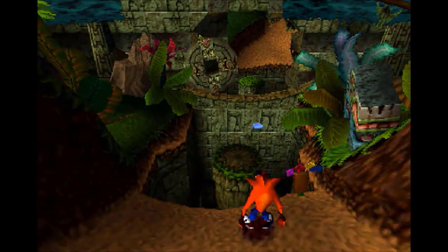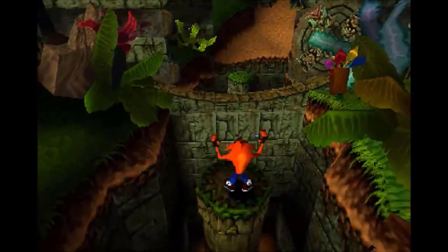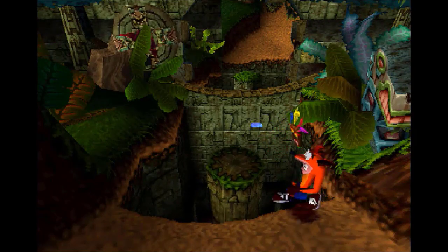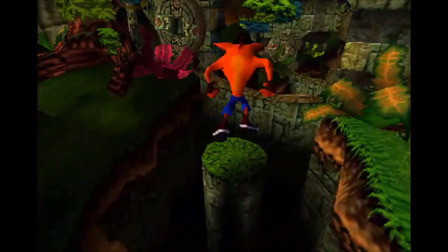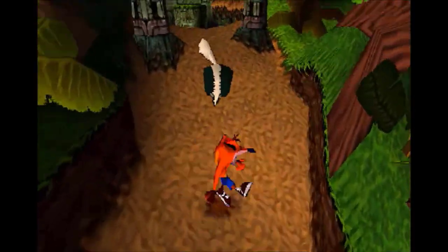We have to do that a lot. If we jump up on here and then jump off, you can actually see the path that the blue gem will lead us down to. But if we ride this down, we hit the death plane and we die. So I think it's a little bit ridiculous, honestly, but whatever — it's a video game, I'm willing to accept it.